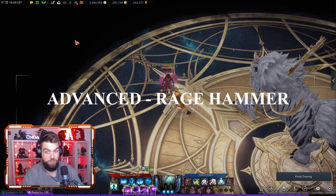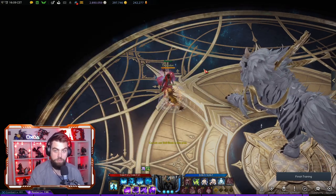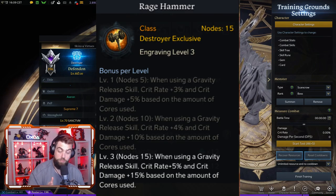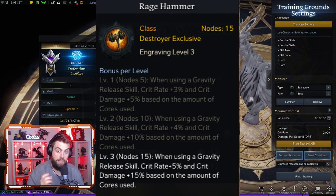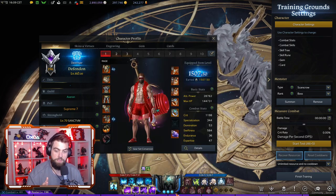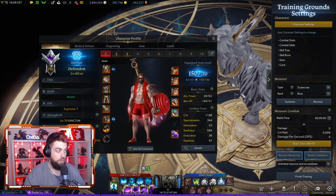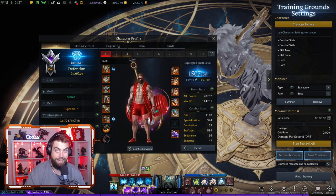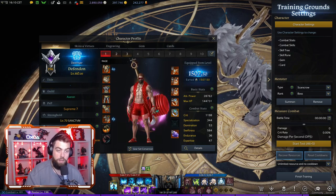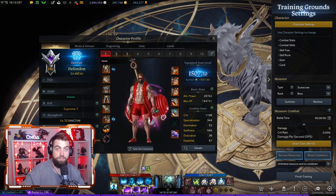Destroyer is a front-attacking class primarily, and all of its abilities will benefit from front attacking. If we look at the engraving itself on a fundamental level, you're going to be wanting to run Ragehammer level 3. What it does is add 5% crit and 15% crit damage per gravity core that you use when releasing. We're always going to be looking to build 3 cores before we use a finishing skill, which means every attack is going to have 15% bonus crit chance and 45% bonus crit damage. Essentially, that means we've got a light version of Precise Dagger and Keen Blunt Weapon built into this engraving already, so we don't need to add those to our engraving list.